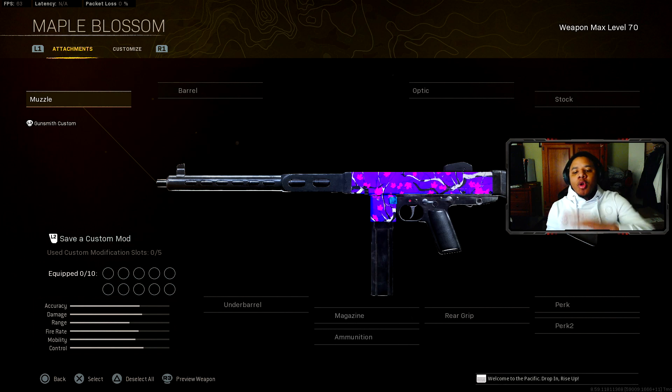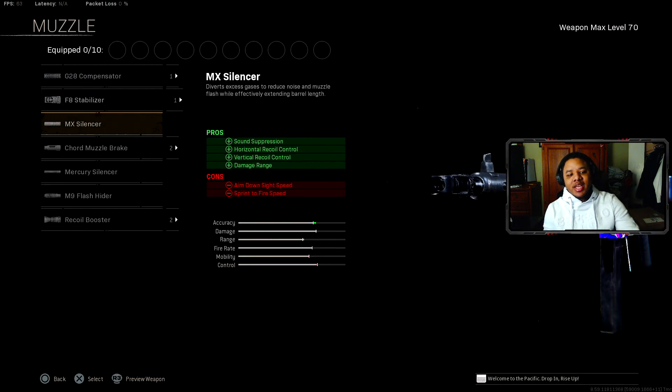Moving to the next gun — the Cooper Carbine. Since they did nerf the Cooper, I've seen a lot of people rocking this gun lately. For the muzzle, 100%, it's still going to be the MX Silencer.